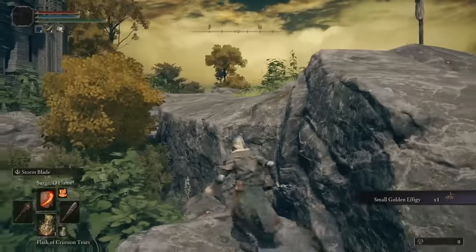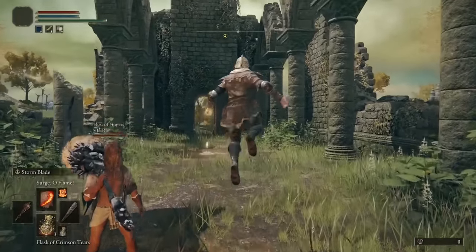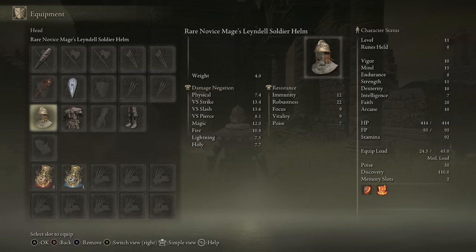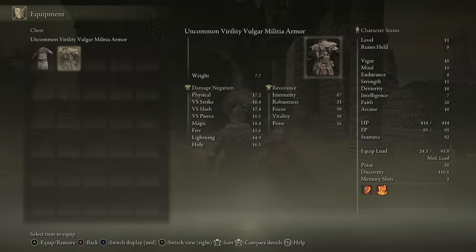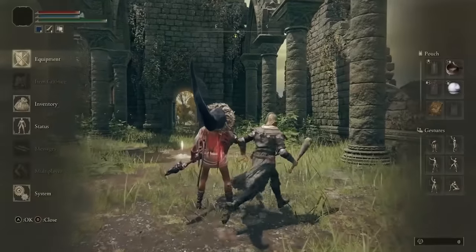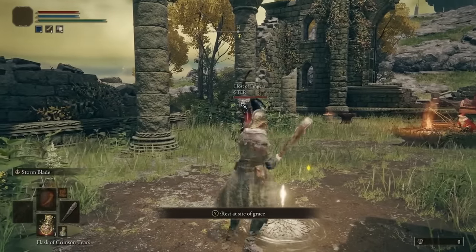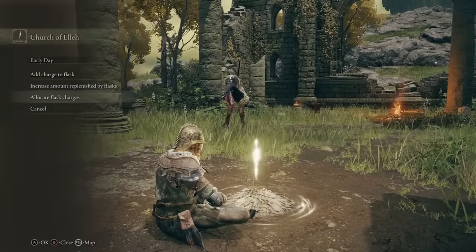We need to get items - we have items because they have random stats on them too. This is Mind plus one. Gear has actual stats on it - increases stamina regen by eight percent. What's plan number one? Do we look up screenshots of how to pick a class? Can somebody please help us?